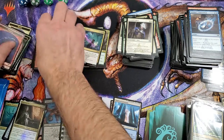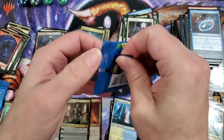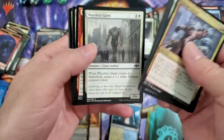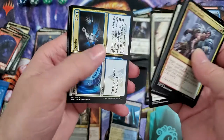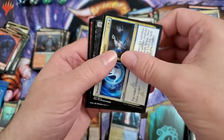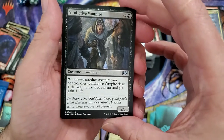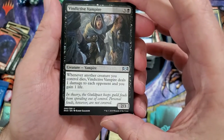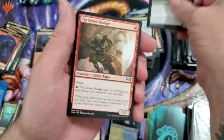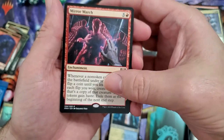That was a freaking bomb-ass pack right there! The only thing that could top that would be one of the other shock lands. What do we got — come on baby, give me a shock land. We got Depose/Deploy. Vindictive Vampire — no one likes a vindictive vampire. Ten-District Dodger again and a Mirror March — that's cool, I don't think I've seen that one.